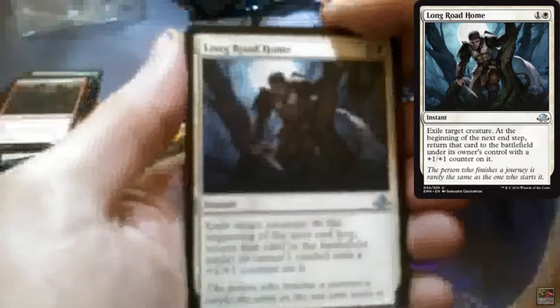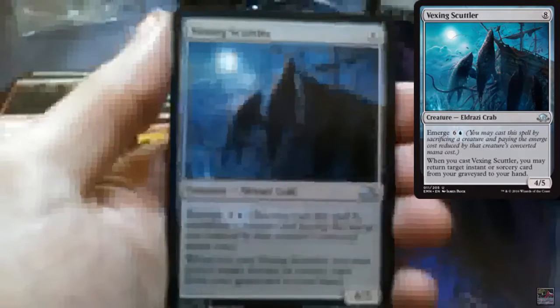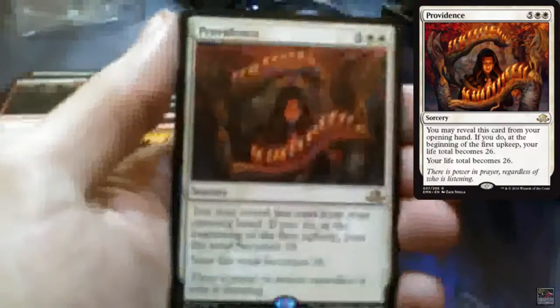A Liliana pack! Come on, Liliana! I'm going to put those two here — that's the graphic you see here, that's her. Brought me luck, changed it today! Did not expect to see that! Long Road Home, Lashweed Lurker, Vexing Scuttler, and the rare is Providence.